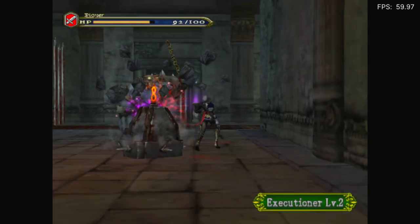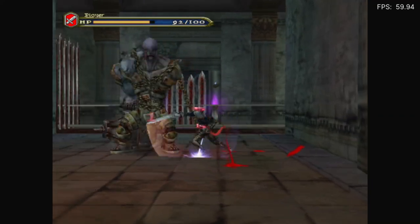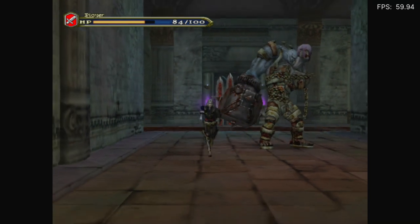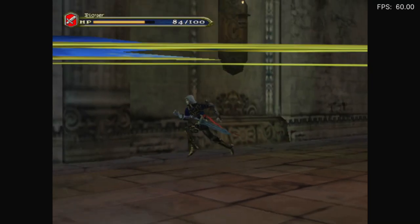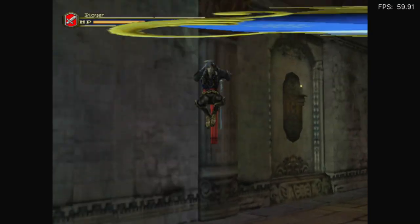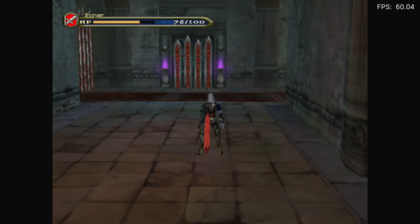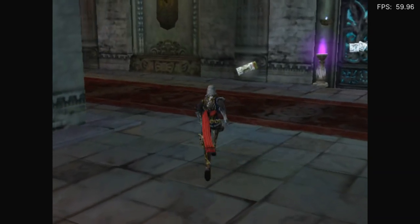Executioner level two. Oh god. I don't know the buttons. Square's how we attack, X is how we jump. Oh god, I can't see. Oh, I got hit again. I think I'd have to lean more towards not playable, considering how seizure-inducing it can be. What is this? Memorial ticket.